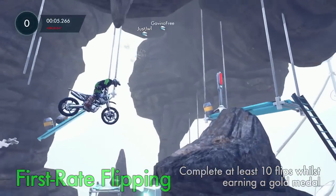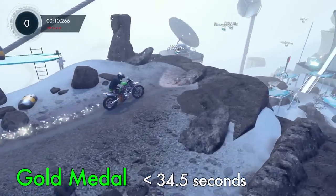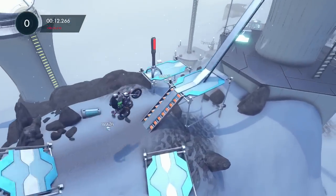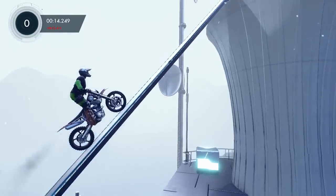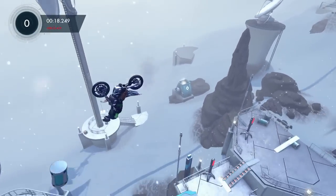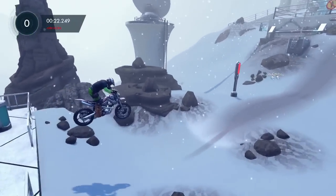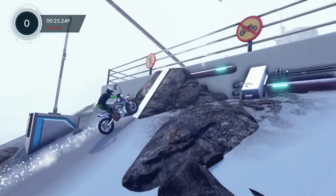And here we go. This is complete First-Rate Flipping — complete at least ten flips while getting a gold medal. Gold medal is less than 34.5 seconds. I got confused because I kept getting ten flips and then I wasn't getting the medal. And once you get a gold medal, it doesn't show you the time anymore. You can see where I'm doing the flips. I try to do double flips, but forward flips work as well as back flips — just get ten.